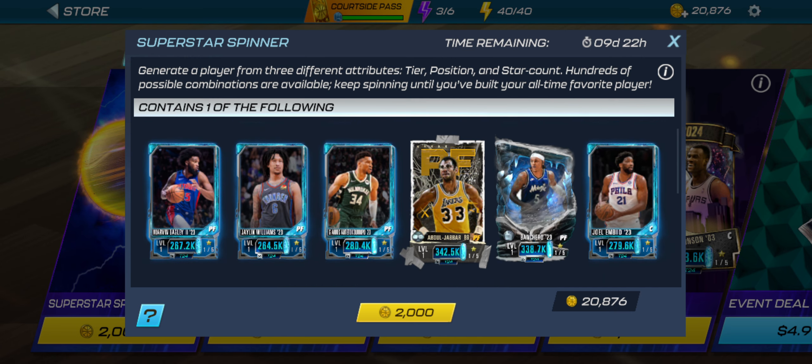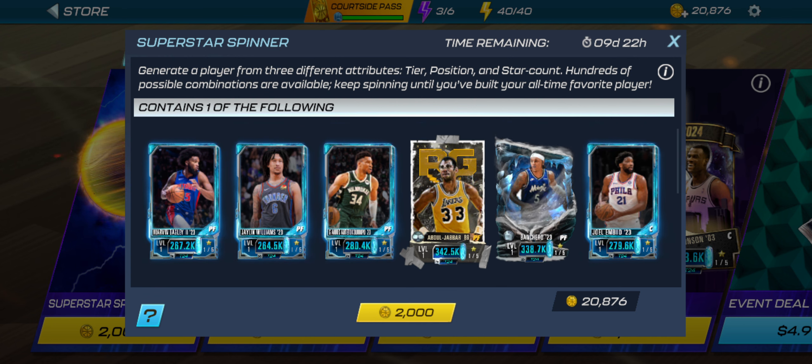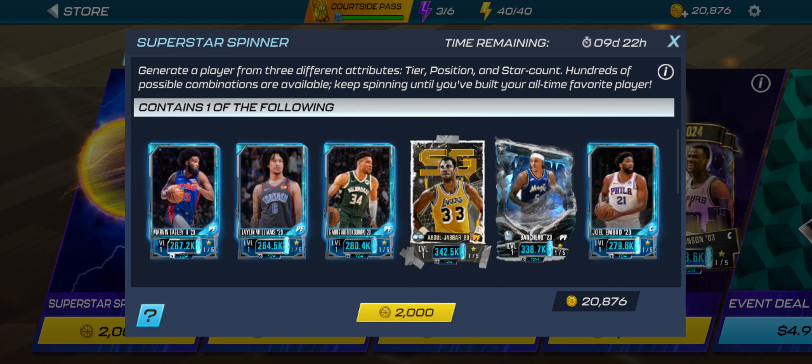Kobe is a duo with Kareem Abdul-Jabbar. That Kobe is a small forward and that Kareem Abdul-Jabbar is a power forward. I doubt I have enough coins right now to get two Superstar Spinners in, but I just posted a video about how to get free coins — I got 20,000 coins for free in less than a week through that offer wall.